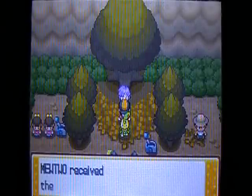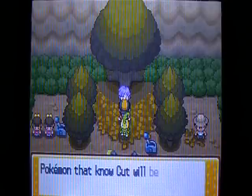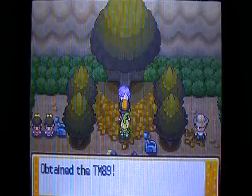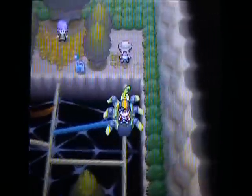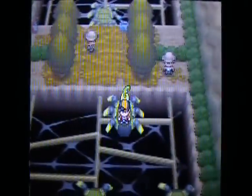Oh good, we finally beat him. We've gotten the Hive Badge now. So now at level 30, Pokémon will obey us in trades. We can now use Cut outside of battle, and he gives us TM89, which contains U-Turn. In the original Gold and Silver, though, he gives you Fury Cutter. Yeah, I think that's the move — I'm not positive, though. Let me check. Yeah, it's Fury Cutter, but now we're done. So let's just get out of here and go heal.